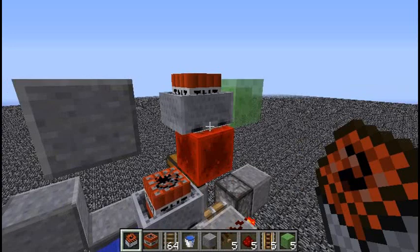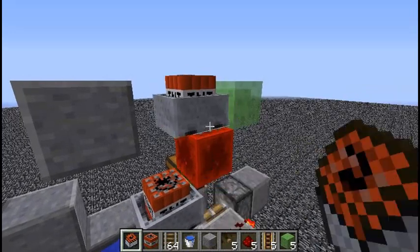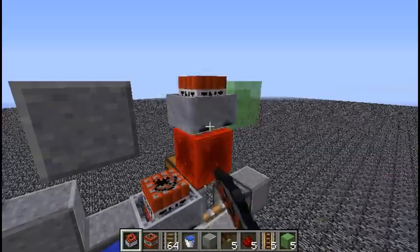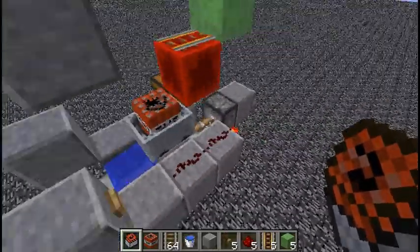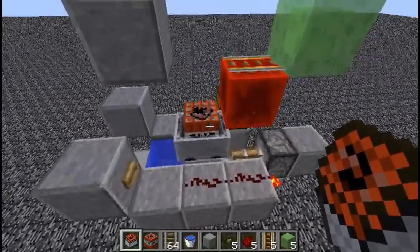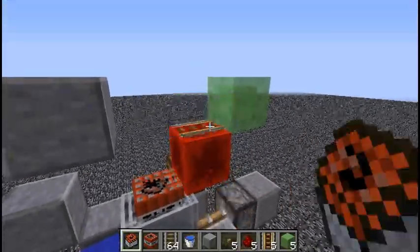Rails are a little expensive in terms of iron. And it does use a lot of iron on the TNT carts. So that's why I suggest you get a lot of these beforehand. And if you're doing this in pure survival, yeah, that's where the cutback is — you can just use normal TNT, unfortunately.